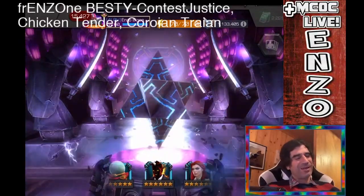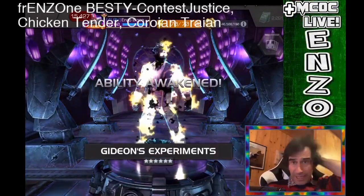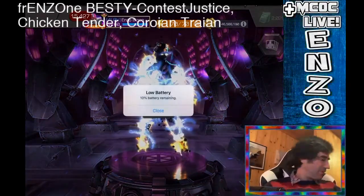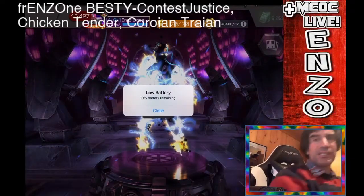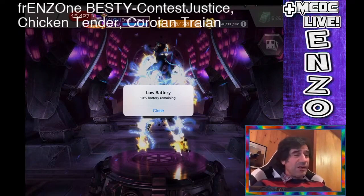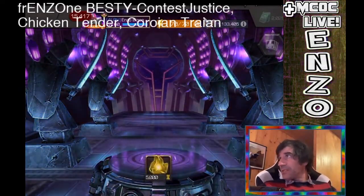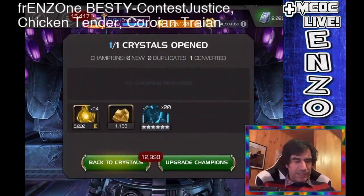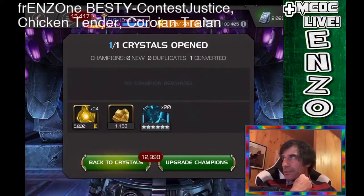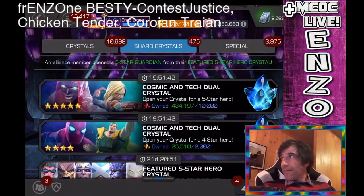My first basic six-star I almost thought was going to be another Falcon, but it landed on Silver Surfer — amazing! I had awakened him over the Cyber Weekend event, but more sig stones on him is incredible because he is the prestige champion of the game and probably will be for many years to come. Getting him to sig 200 is one of my goals. My next basic pull was Sunspot — super fun champion to play and really cool. His prestige is through the roof, and I can take him to rank three. He's very usable even without high sig.